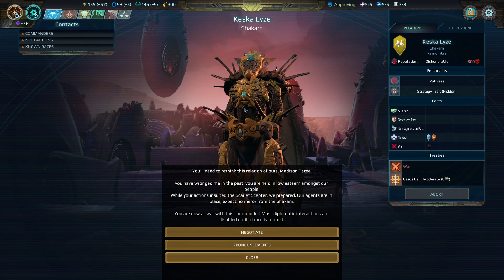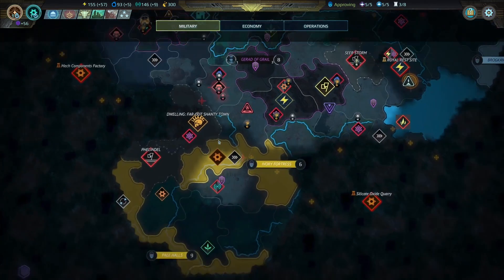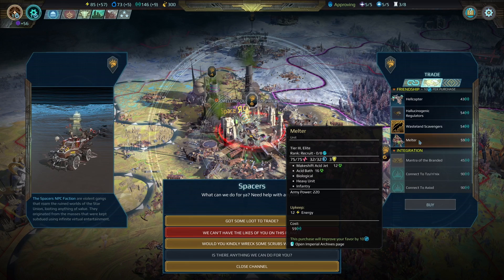The Shakarn have declared war on us — I'm not a big fan of the Shakarn, mainly because they declared war on me. They're the yellow guys to our south and it's a little bit scary because they have a ton of armies in the nearby area. Let's grab ourselves a Melter from the Spacers — tier 3 units are going to help us out in this war.